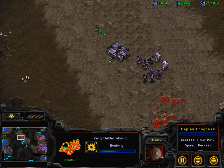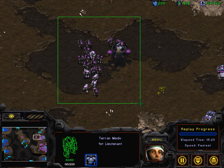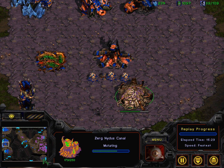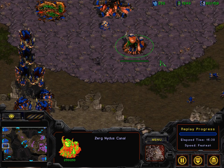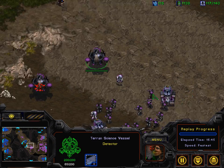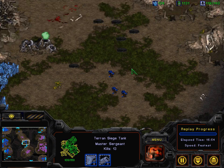Jaynon is losing the bulk of his army. The science vessel is also going to get taken down, but both sides took very big casualties. Jaynon is still ahead in supply and already has a little bit of a force rebuilding. Victory is lacking in the macro department right now — he's going to go for the Nidus Canal and plant it down connecting his two expansions. Jaynon moving, going to kill a defenseless overlord. Plague has gone down only on the science vessel. Two defilers are actually getting killed.